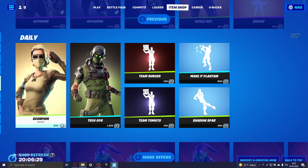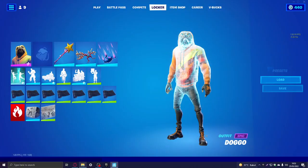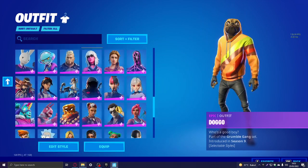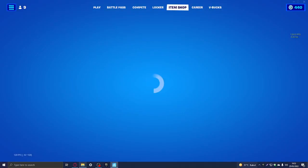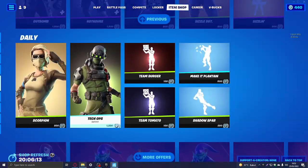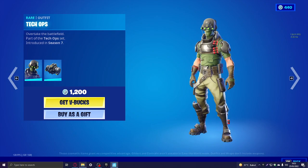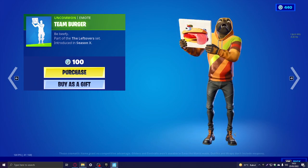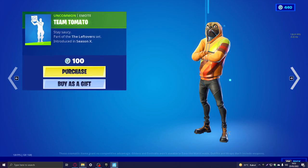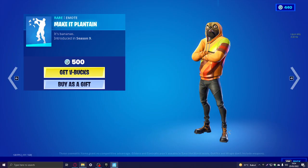Next page — scorpion. I have another type of that skin. I don't know why I bought it. Then we have tech ops, a cool military kind of skin, future vibe. Then we have team burger emote — team tomato, team burger, 'make it plantain.'